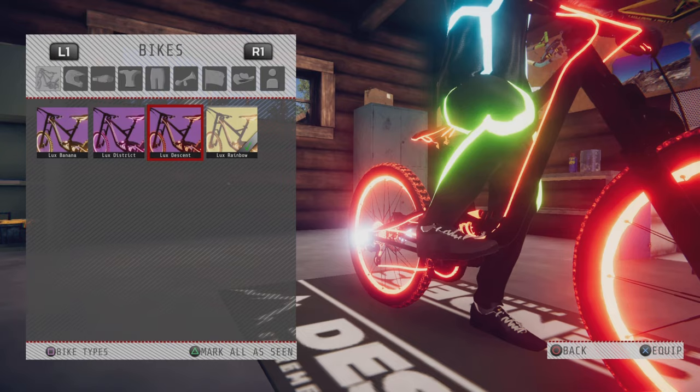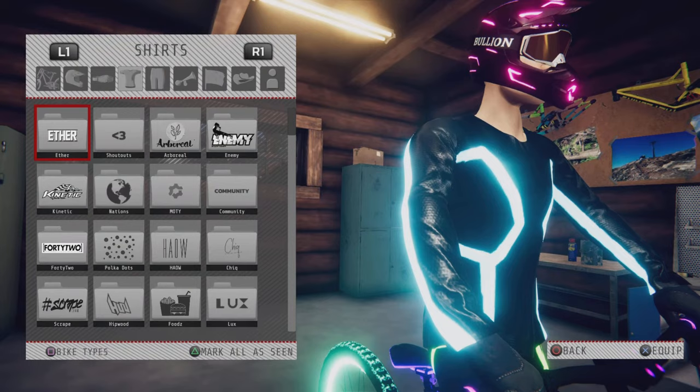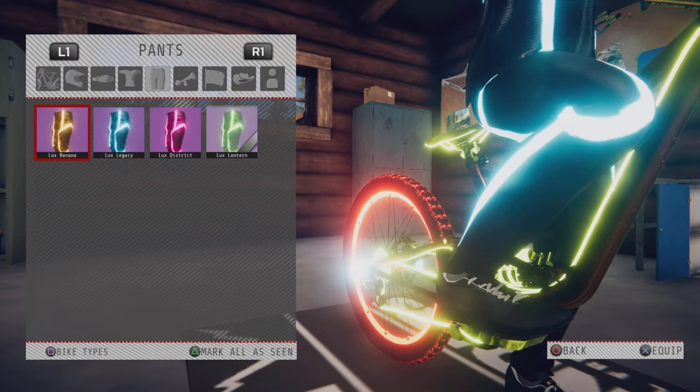So as you guys can see here, I'm just going through all the Luxe items. You can see I have four bikes, I have two helmets, I don't have any goggles from the Luxe set yet, but I do also have four shirts and four pants. I also forgot to say I also have the blue and green Luxe reflectors.